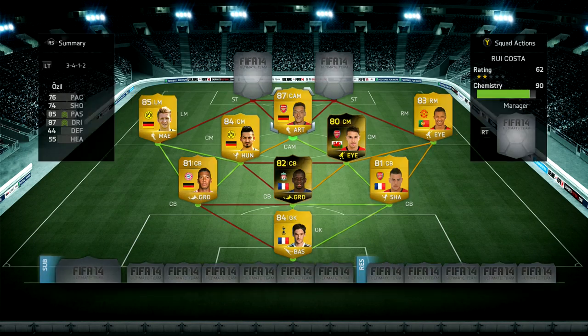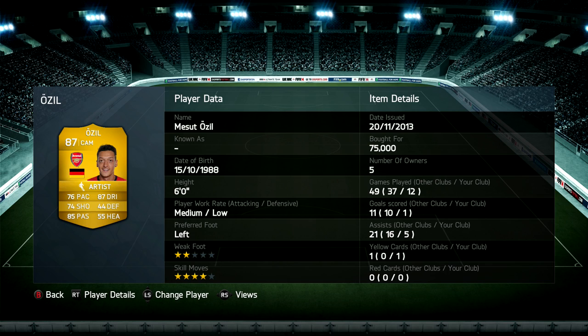Moving on to our CAM — it's going to be Arsenal's record signing Mesut Ozil. He's got 76 pace, 74 shooting, but 87 dribbling and 85 passing. He's not the greatest card on Ultimate Team but he's good for assists — he's got five. He's quite expensive, similar to Reus in the 70 to 80k range. He won't really score you goals, but he'll play the ball through to your strikers who then do the scoring, which is exactly what I expect from a CAM and he does it very well.